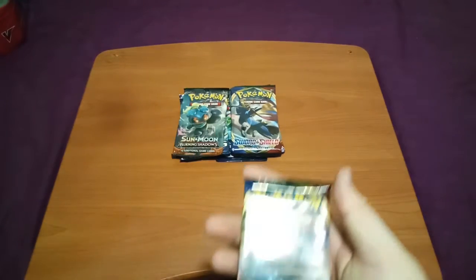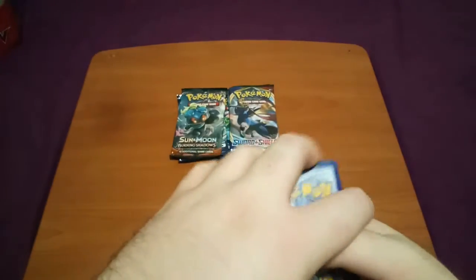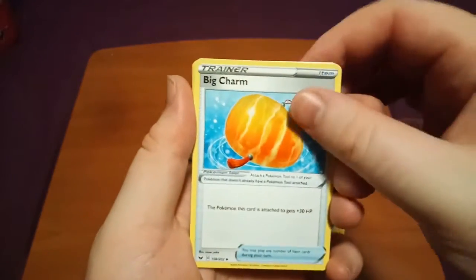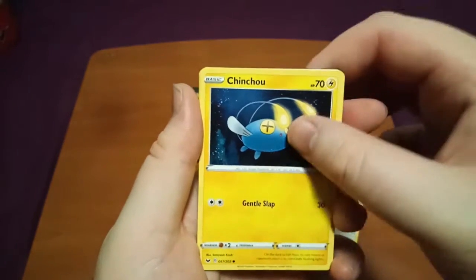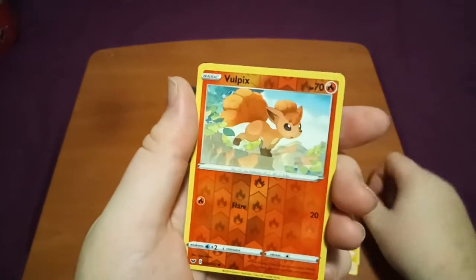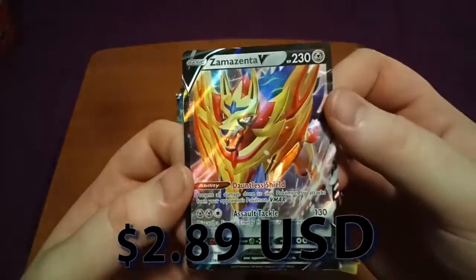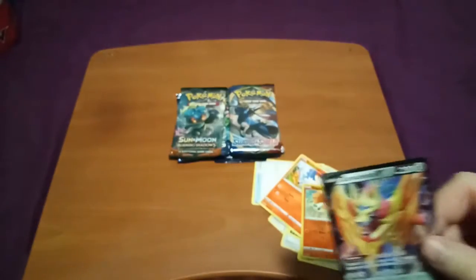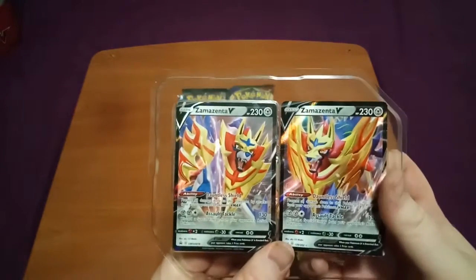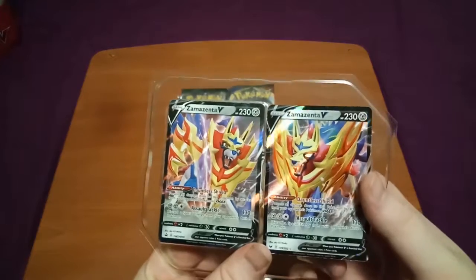Next pack — Sword and Shield Base set. That pack opened quite nice. Four to the front — let's go Fire Energy for this one, it's going to be Lightning. Metal Saucer, Rotom Bike, Big Charm, Minccino, Chinchou, Croagunk, Galarian Meowth, Scorbunny. Reverse Volt Tackle — very cool. And we've got another Zamazenta V! This is very similar to the one we got as a promo card, but the promo is designed to be a bit different. Two Zamazenta V cards — they're not full arts or anything, but we'll take it.